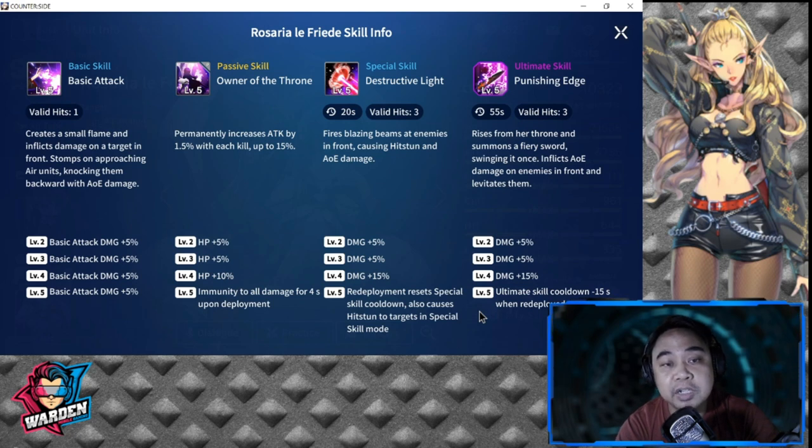Her passive skill is called Owner of the Throne, and it's very good. It permanently increases her attack by 1.5% with each skill level, up to 15% total. Each level from 2 to 5 also adds HP, for a total of 20% — helpful since her HP is below average. At level 5, she gains immunity to all damage for five seconds upon deployment, giving her survivability right when she hits the field.